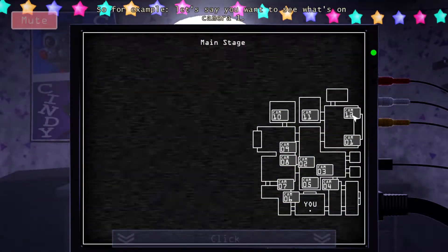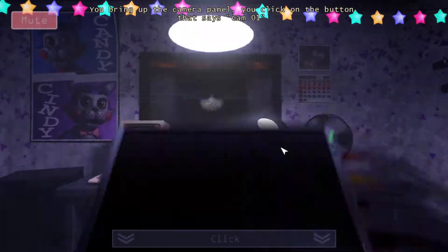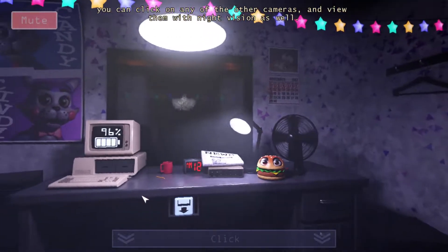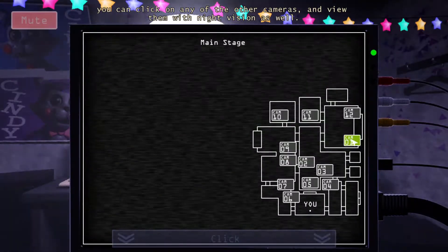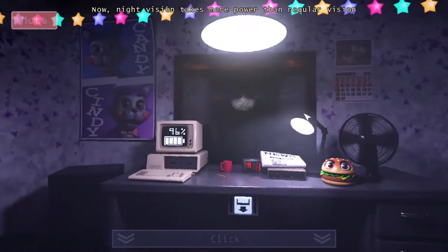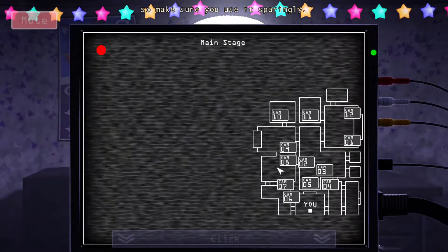So, for example, say you want — bring up the camera panel. I'm just going to take some more battery. Let's start fast. This way and this way. And this way. Now, night vision takes more power than regular vision. So make sure you use this very well.